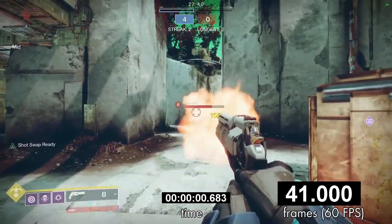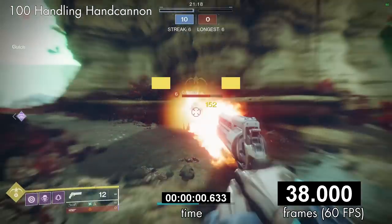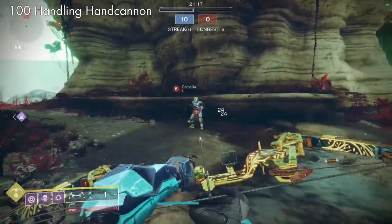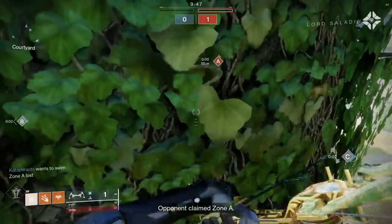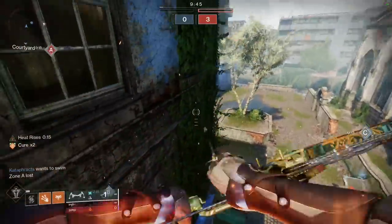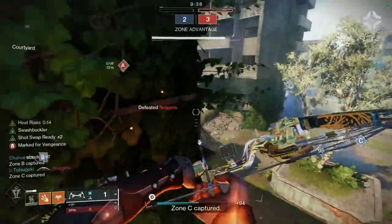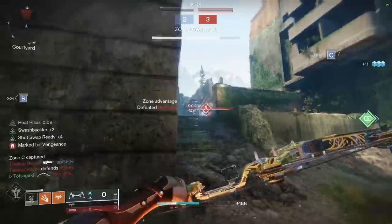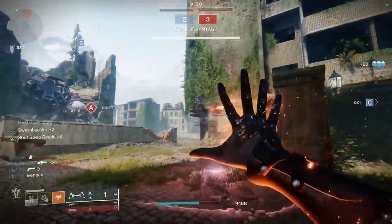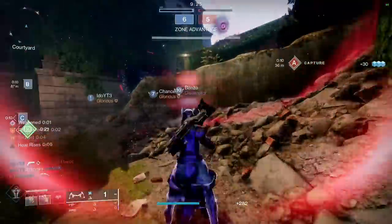With Shot Swap active it shaves around 9 frames, which is an improvement, but we can do better. The next test compared a 100 handling hand cannon versus a quick draw hand cannon, though I made an error in the footage. There's a bug where if you're at a full magazine and swap to the weapon, the bullet shoots before the gun actually readies — so to get an accurate test you have to purposely shoot a bullet first. Ideally, Quick Draw is slightly faster than 100 handling because it applies a scaler which speeds up the animation.